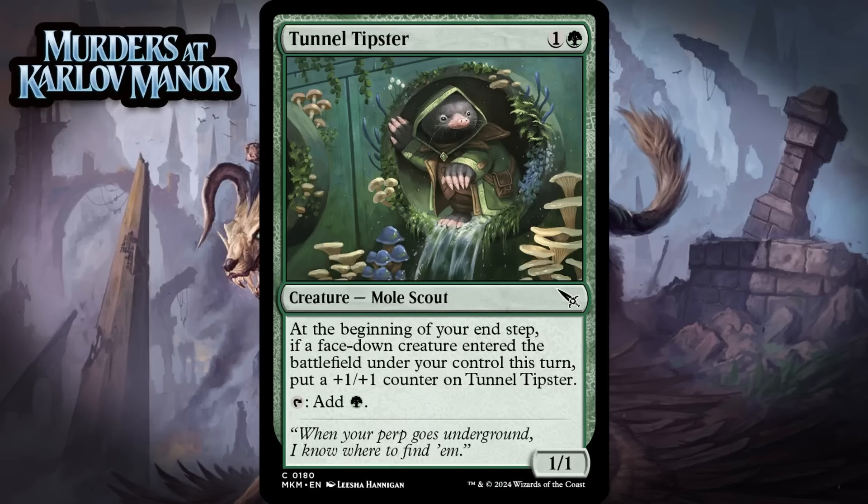Next up, it's Tunnel Tipster, which for 1 generic and a green is a 1/1 mole scout at common. At the beginning of your upkeep, if a face-down creature entered the battlefield under your control this turn, put a +1/+1 counter on Tunnel Tipster, and it can tap for green. A 2-mana 1/1 that can tap for green is already a C-level card, and this has legitimate potential to grow throughout the game, which means it can stay more relevant than your typical mana dork. Of course if you draw it late it's not that impressive, but playing this on turn 2 and playing a couple of disguised creatures seems like a super common play pattern. This common looks pretty good — giving it a B-.